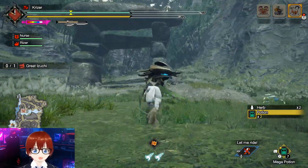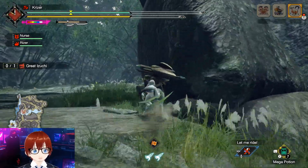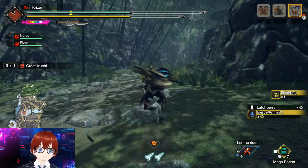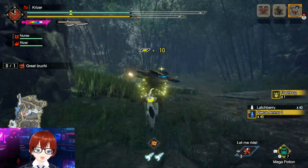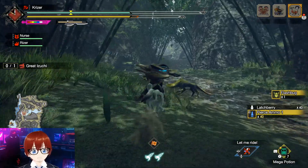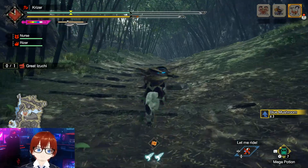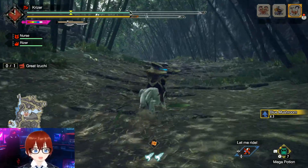Keep in mind you could put rapid morph level 3 again, but you'd have to take out critical eye, which I don't recommend because then you'd have negative 5 affinity and you won't hit 100% affinity on weak spots. If you can get a better talisman with slots to fit it in, definitely do so, but unless you have a really good weakness exploit level 2 with two level 2 slots from RNG, it's probably going to be hard.